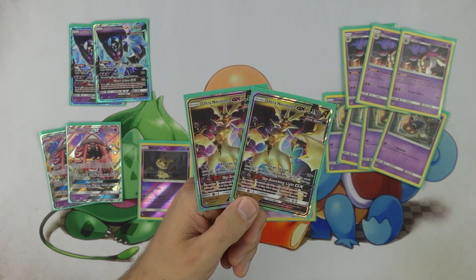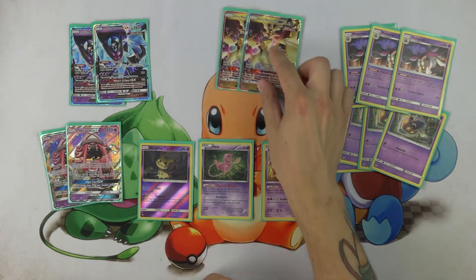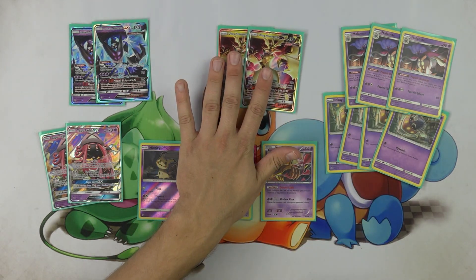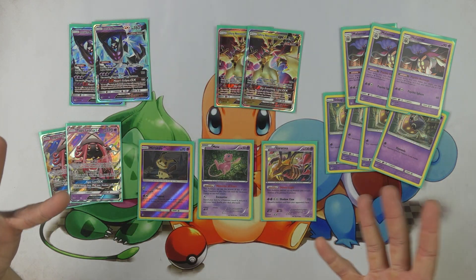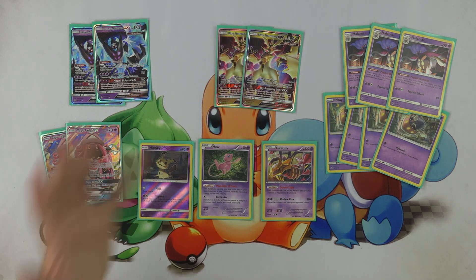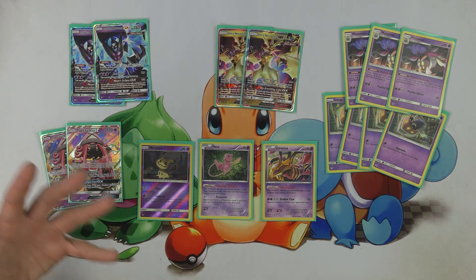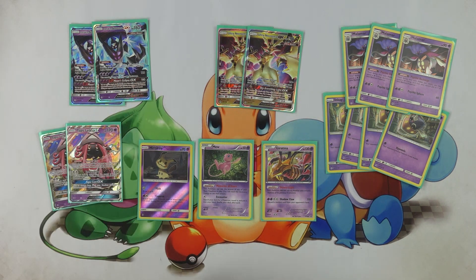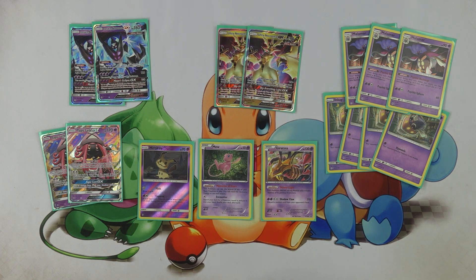Sky Scorching GX can actually steal some games. You can only use the attack if the total of both players' remaining prize cards is six or less, and you put six damage counters on each of your opponent's Pokemon. This can easily take a bonus prize or two by knocking out weak Pokemon like Inkay or Froakie with 60 hit points. Ultra Necrozma can take advantage of that. Sometimes opponents don't even see that attack coming. Or if you've damaged a Pokemon with Dark Flash, you can finish it off with Sky Scorching Light GX — 120 plus 60 is 180 damage.